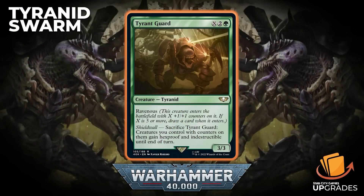Tyrant Guard is next — a 3/3 Tyranid with Ravenous, so it's X, two, and a green. It has Shield Wall: sacrifice a creature you control with counters on it — creatures you control with counters on them gain Hexproof and Indestructible until end of turn. You can just have a 3/3 for 3 with that protection ability, or you can make it way bigger later in the game — it harks back to Frontline Medic.